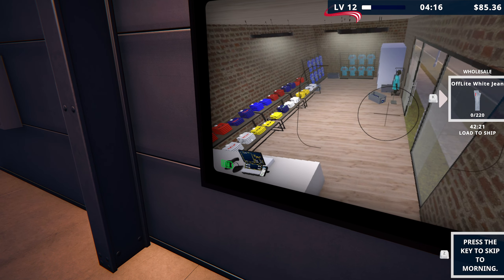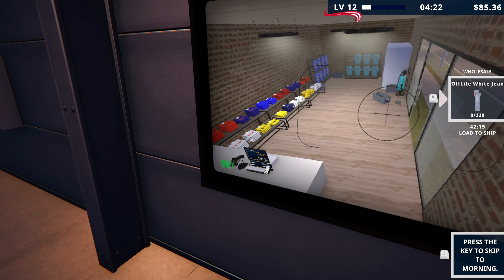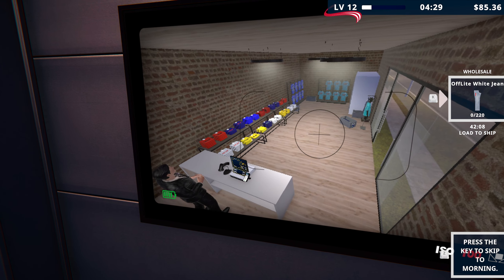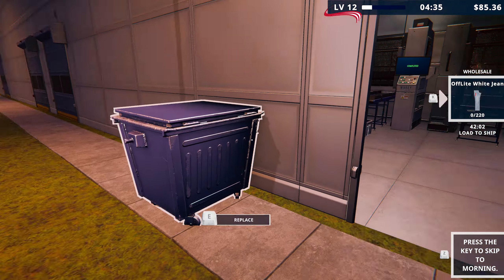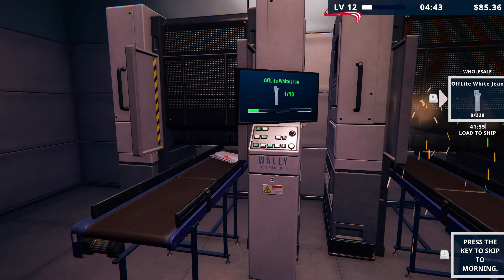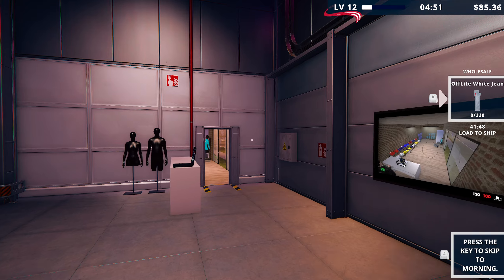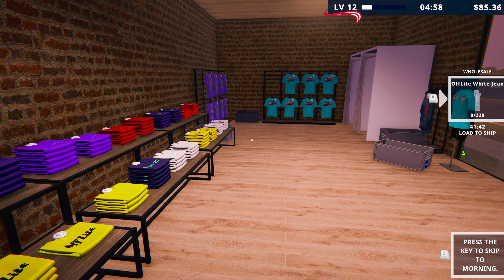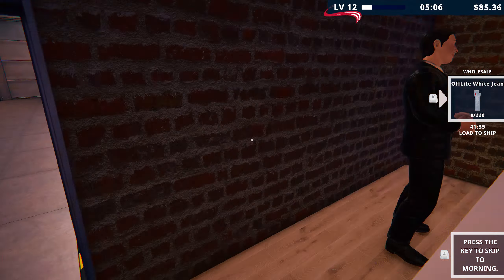The store looks good though, doesn't it? I like it — it's filling up now. I like it. I think we'll need another expansion probably in the next episode, just to buy us a little bit of extra space. I think if we can get this wall down here, we could have the larger version of these in the middle of the floor so they can shop either side of it. Because at the moment we don't really use our centre floor space — we only use the walls. We could use the centre of the floor a little bit more.